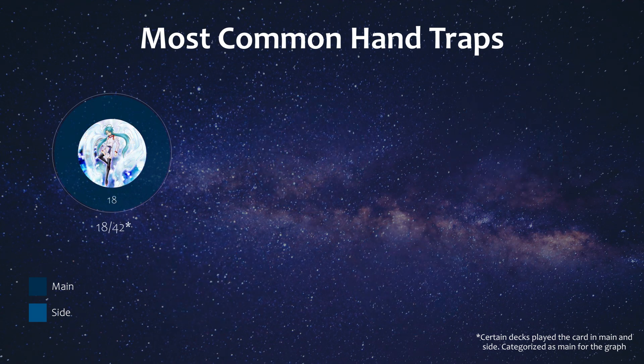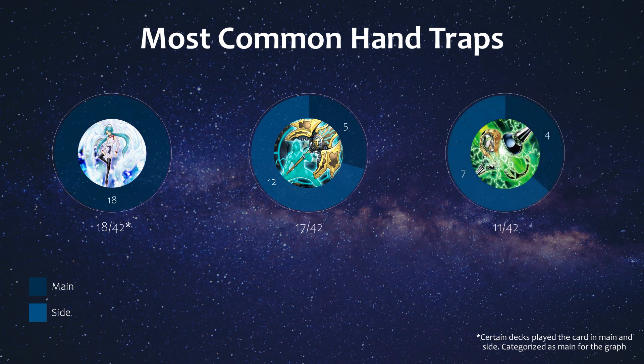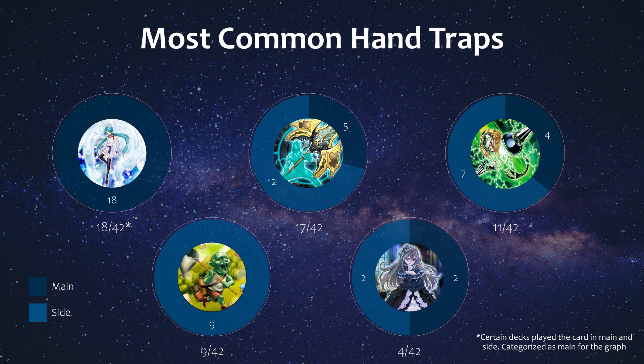Next we have Effect Veiler at 6th, another monster negation that's quite popular. This was followed by Artifact Lancea at 7th — there may not be a clear tier 1 deck where this is absolutely required like back in the days when Dinos or Virtual World were tier 1, but it can still have at least some impact against a lot of decks, and with Scythe and Sanctum seeing more play, it can be useful when paired with something like Sanctum or even Dagba. Next we have Gamma at 8th, which seems to have fallen off a bit in popularity since the last LCS event. Then we have Token Collector at 9th, which is basically only good against Swordsoul and was only played in the side in 9 lists. We also have Ghost Belle at 10th, which at one point was a really popular hand trap when Drytron and Pure Tri-Brigade were the clear top decks, but it did fall off the last couple of months.